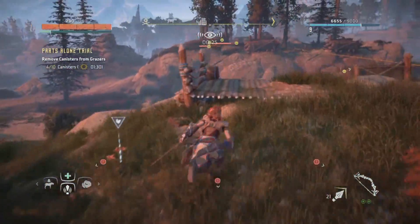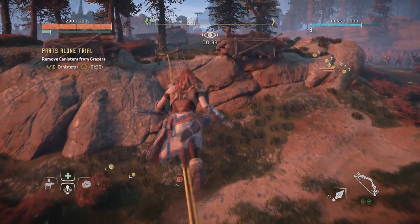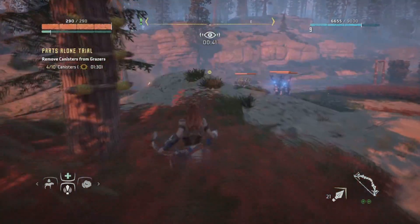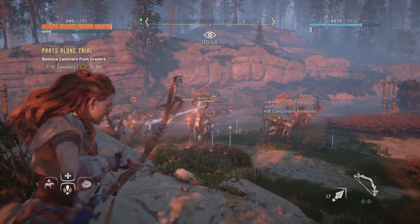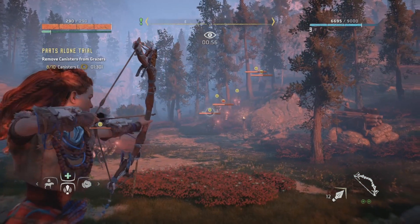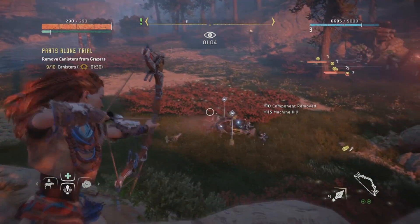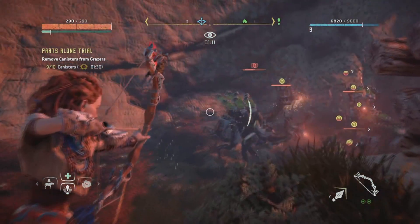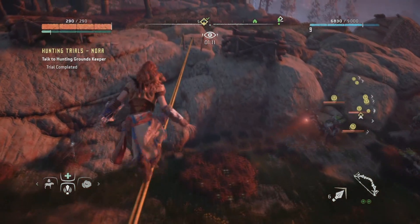Don't worry about those watchers — I forgot what they're called. Just run away from them and go where the herd is going. Like you see, they went into this corner over here. They'll always run far from you, but anywhere they go there's grass you can hide in and just shoot at them again. Just aim anywhere near the back and you'll almost always hit them. Don't be afraid to use your slow motion zoom in. I beat that with like 7 seconds to spare.